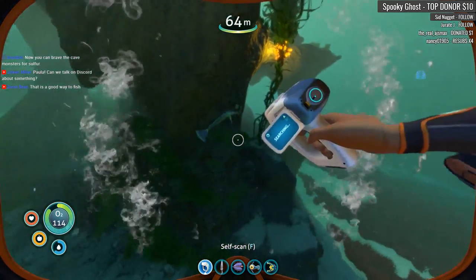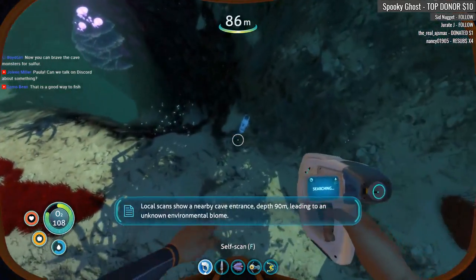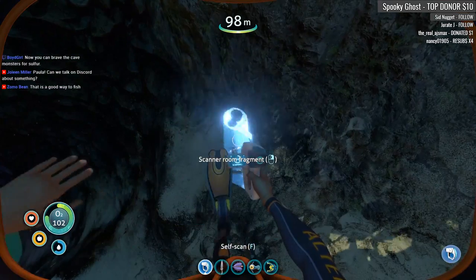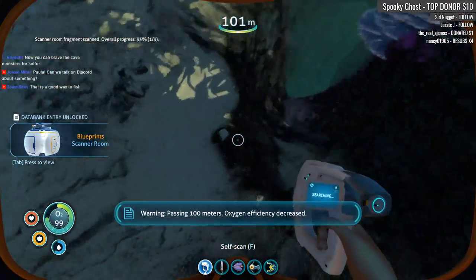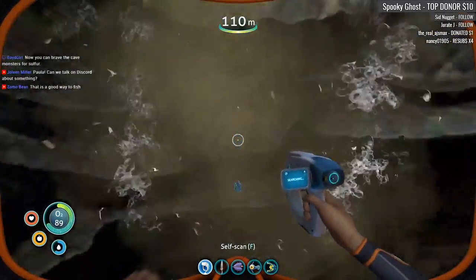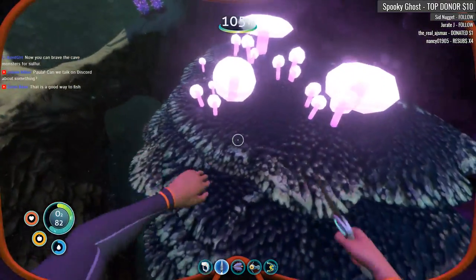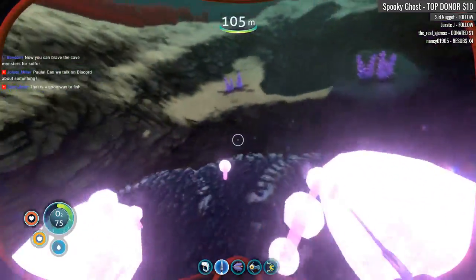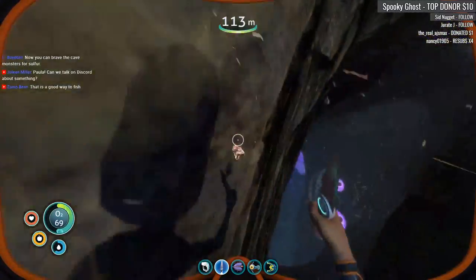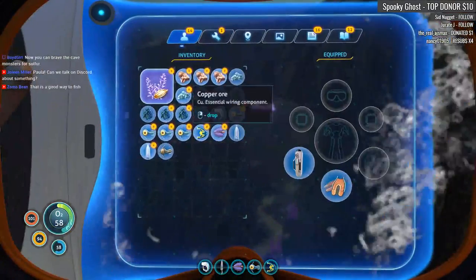Continued degradation of the Aurora's drive core may result in a quantum detonation. You know it's going to detonate — it's going to detonate and it's going to be bad. I think I can only go 100 meters with this suit. There's another guy that's going to eat me — he is not a happy camper. Pretty much all of the bigger creatures in here will eat you. Level scans show a nearby cave entrance, depth 90 meters, leading to an unknown environmental biome. Scanner room! Integrating new PDA data. Yay! Passing 100 meters.